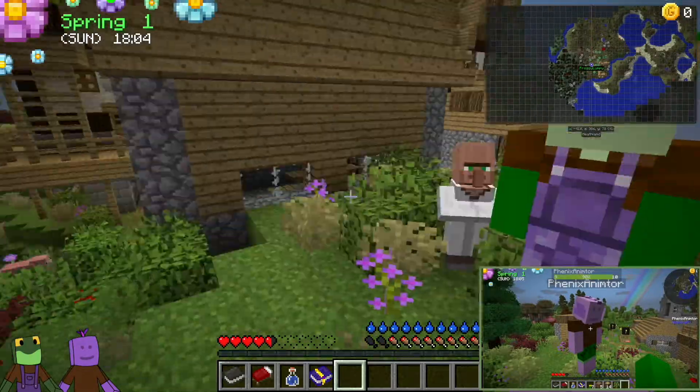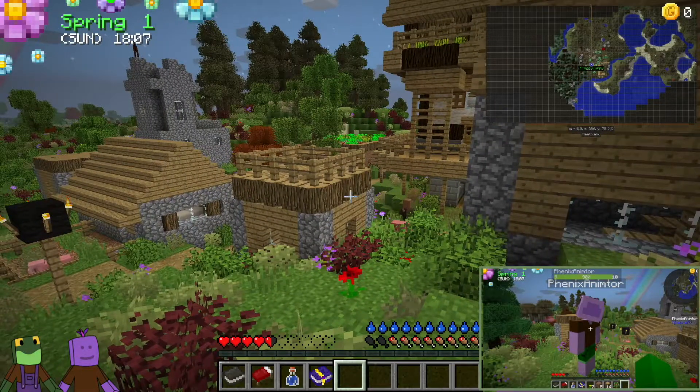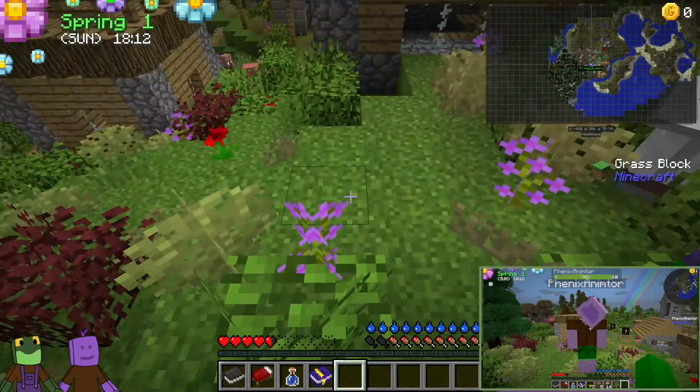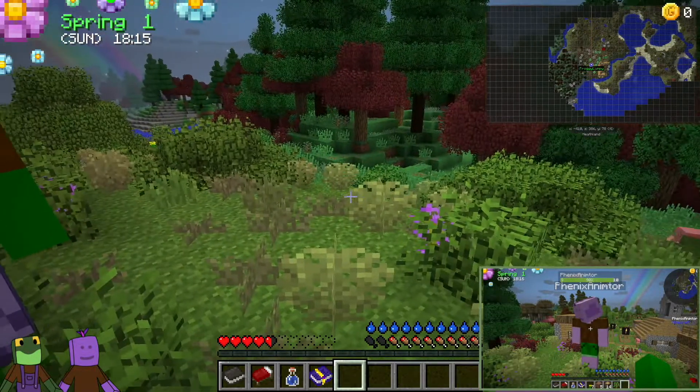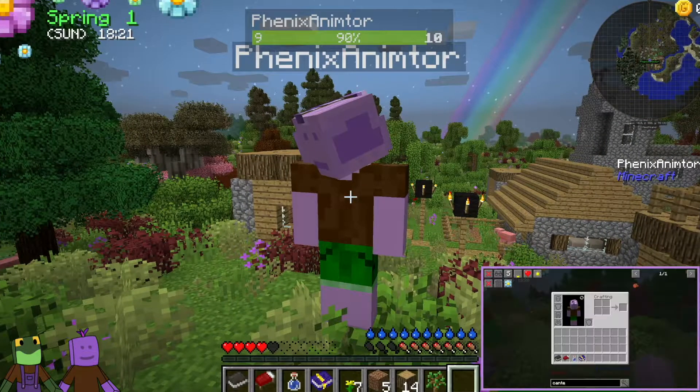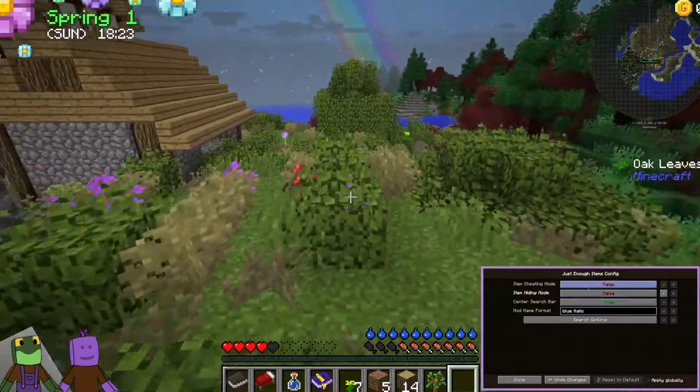A sugar cane farm is actually allowed — here's one of the tricks to this mod pack. Regular Minecraft farming doesn't work. Go find a village; for instance, we're in one right now.